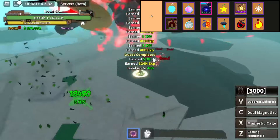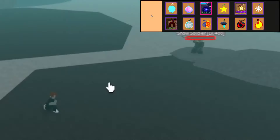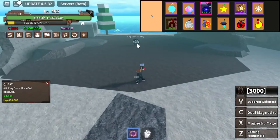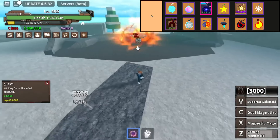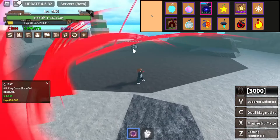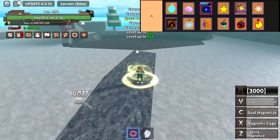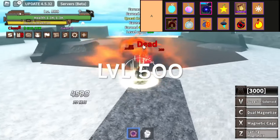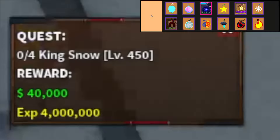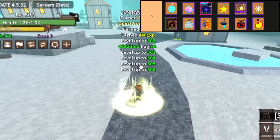Magnet Magnet Fruit, or Jiki Jiki no Mi, wielded by Eustace Kidd, is a formidable Paramecia-type fruit granting the power to manipulate magnetic fields, attracting or repelling metallic objects. Known for its high damage output, wide hitbox, and insane combo potential, it's a prized acquisition for players, albeit challenging to master due to its aim-dependent nature and lack of mobility. Quake Quake Fruit grants users the ability to create devastating tremors. With its stun capabilities and decent damage output, it's a solid option for grinding, especially when combined with swords.